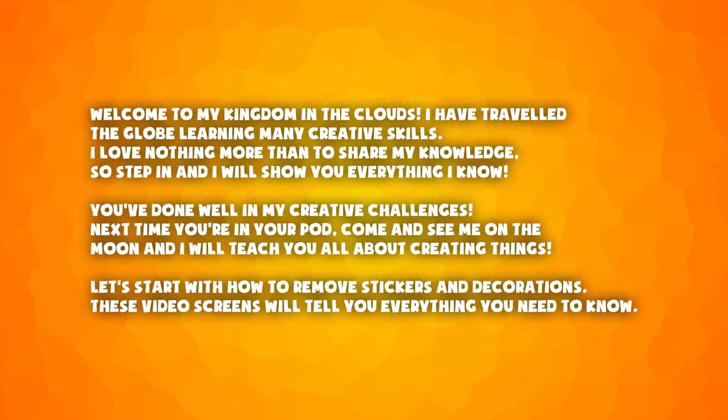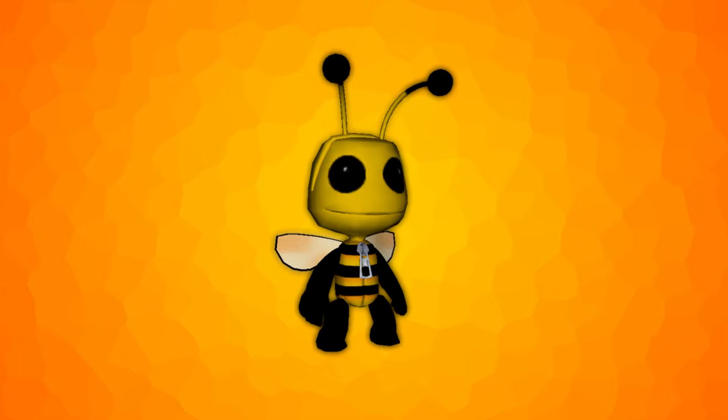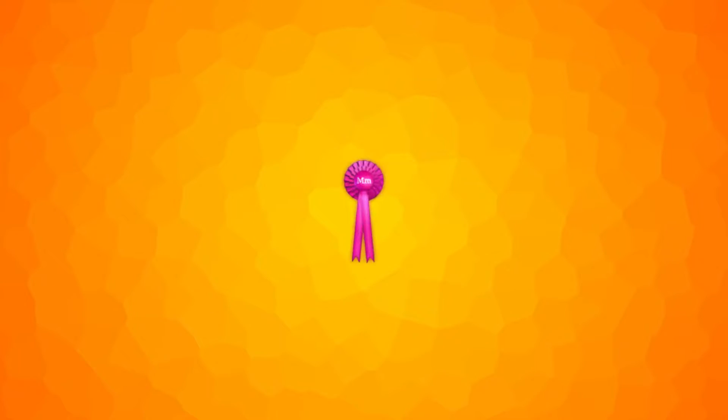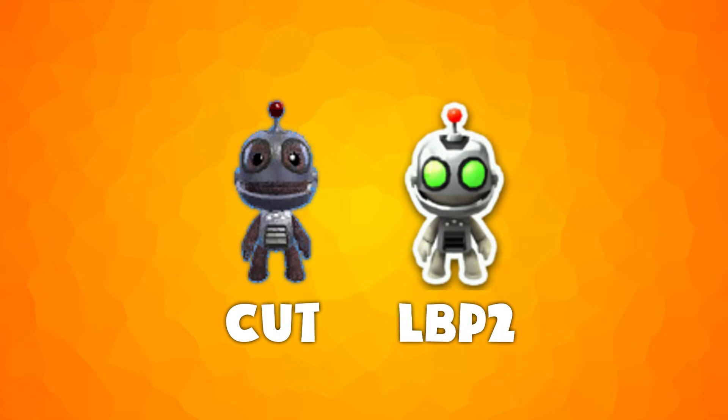The character in the tutorials was actually originally going to be someone other than the Queen in their Kingdom in the Clouds, as suggested by some unused text. Some unused DLC includes a Bumblebee costume, an MM ribbon likely for competitions, a clapperboard and a black beret for a scrapped video making contest, and some Ratchet and Clank costume sprites which are only available in LittleBigPlanet 2.